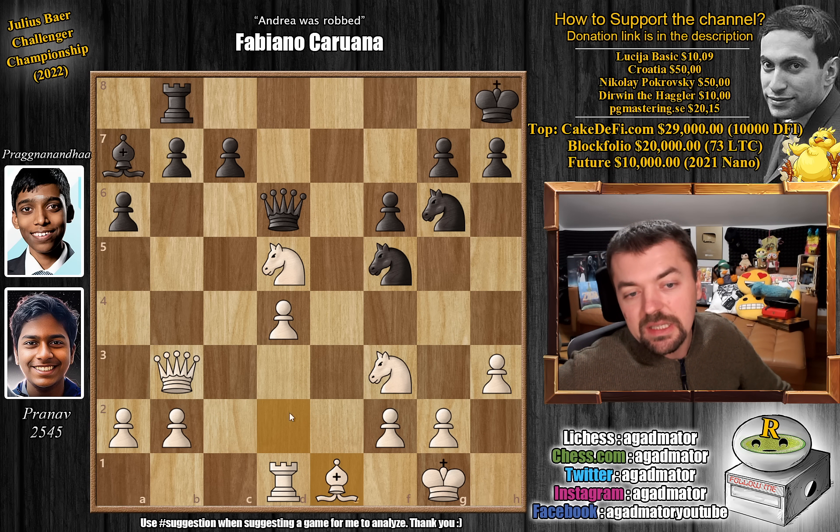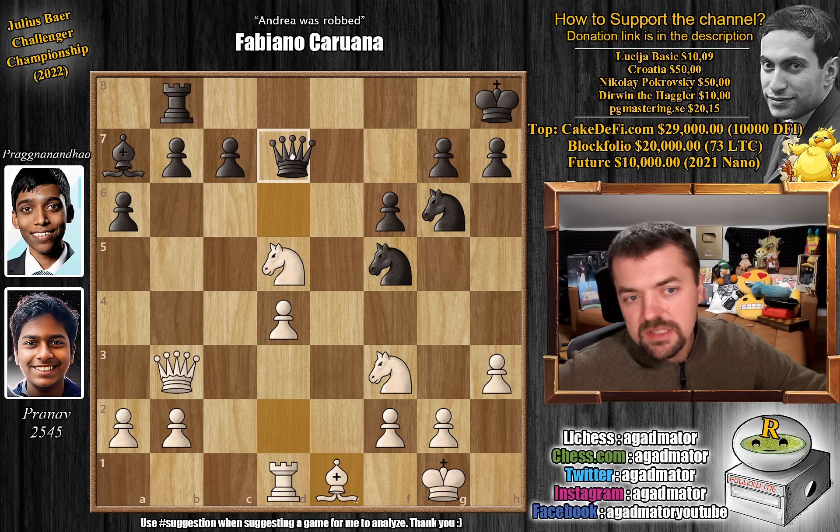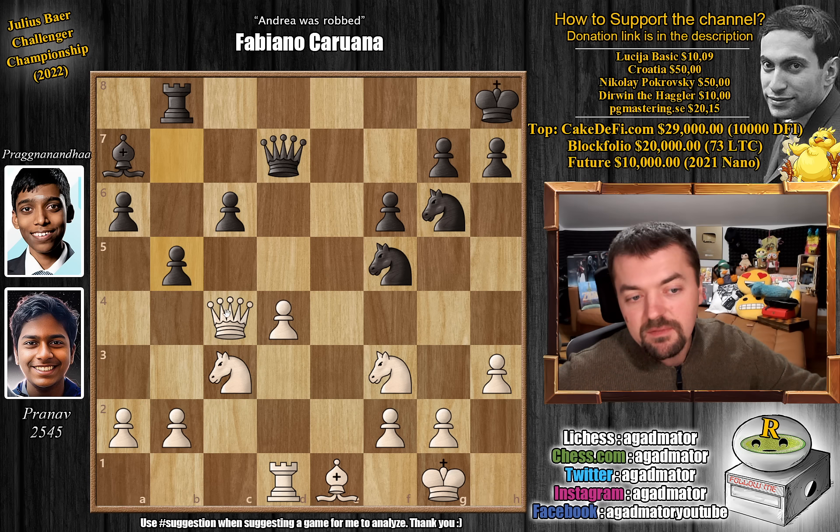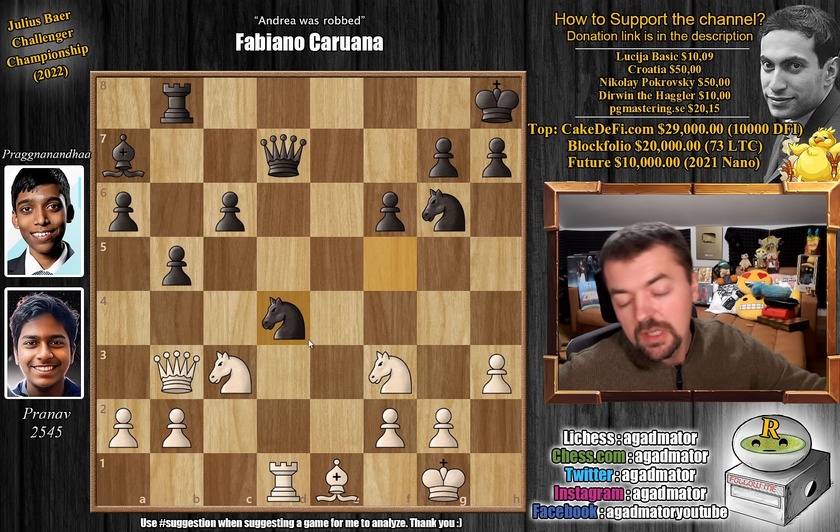Queen to d6 — Prague can always play c6, there's no rush to do it right away. He develops the queen, connects the rooks with bishop to d2, and now rook captures on e1. Bishop captures — better than capturing with the rook as you do want your d4 pawn defended. Bishop captures on e1 and now queen to d7. It's a move I don't really understand. Prague wants to play c6 and for some reason he plays queen to d7 first. The rook is x-raying the black queen on d7.